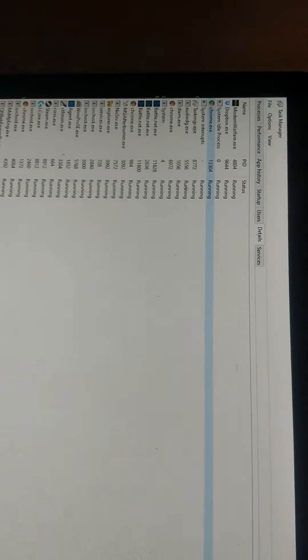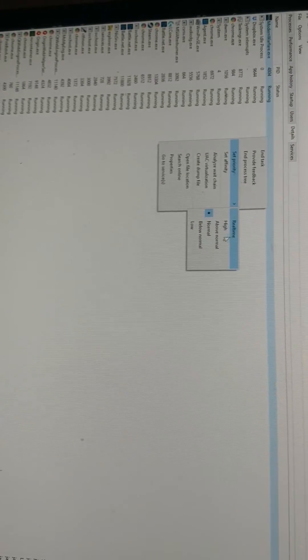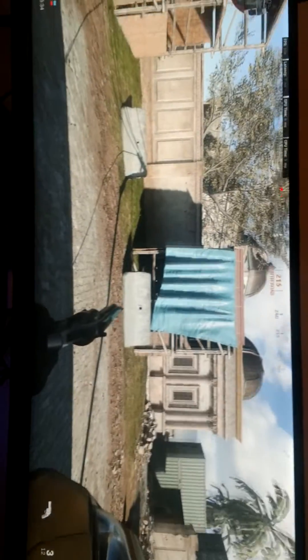Now watch what happens when I alt-tab and change the CPU priority to what it is by default, which is high. If I change it to high, my framerate obviously will go up significantly. Now it's at 100 FPS at least — much smoother.